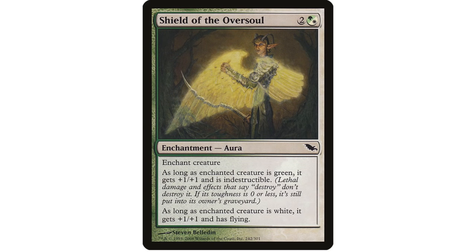Shield of the Oversoul — enchantment aura. As long as the enchanted creature is green, it gets plus one, plus one and is indestructible. As long as it is white, it gets plus one, plus one and has flying. So there's the evasion we've been looking for. In total this would give Ural plus four, plus four, making it a 9/9 flying indestructible for just one aura — on turn six presumably if we're on curve, turn five if we've ramped, maybe even turn four. A very scary threat attacking on turns five, six, or seven.